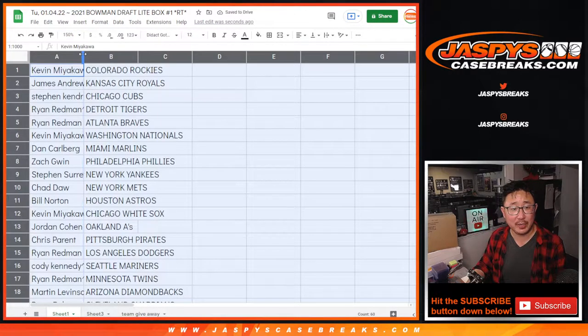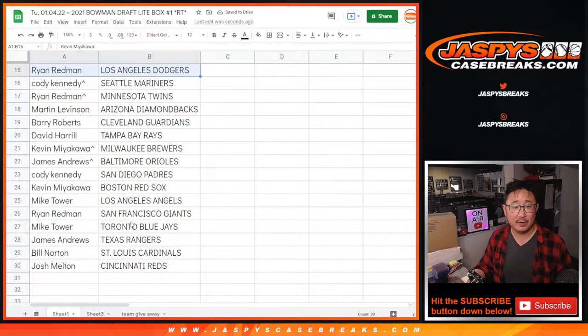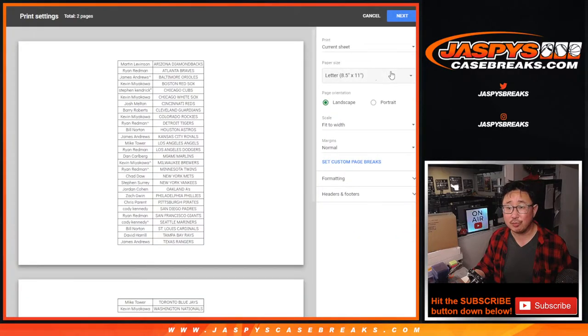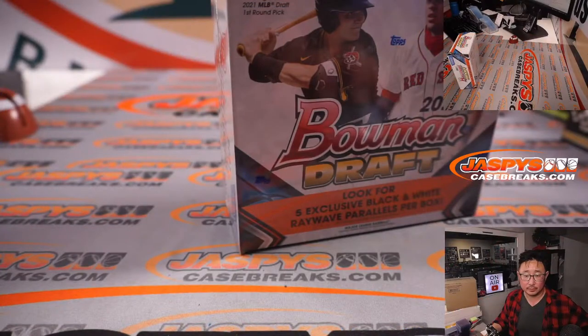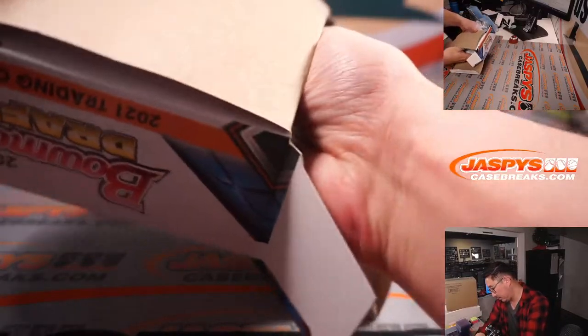No trade windows in these little filler breaks. Let's just get on with it. Here's the first half of the list, and there is the second half of the list. Let's sort alphabetically by team and let's print and rip.